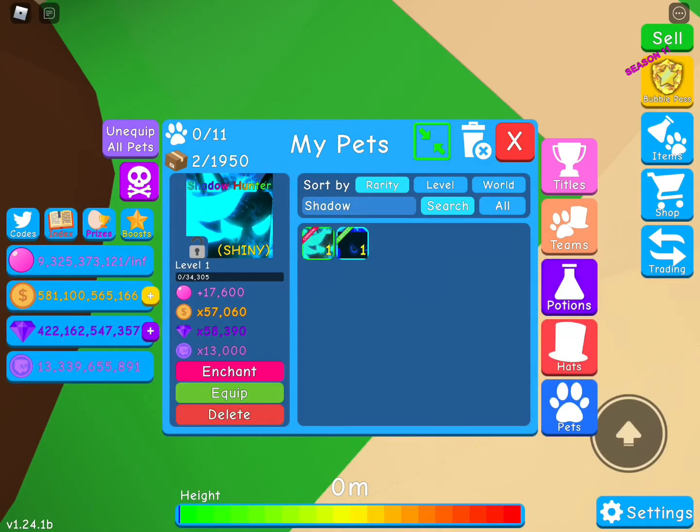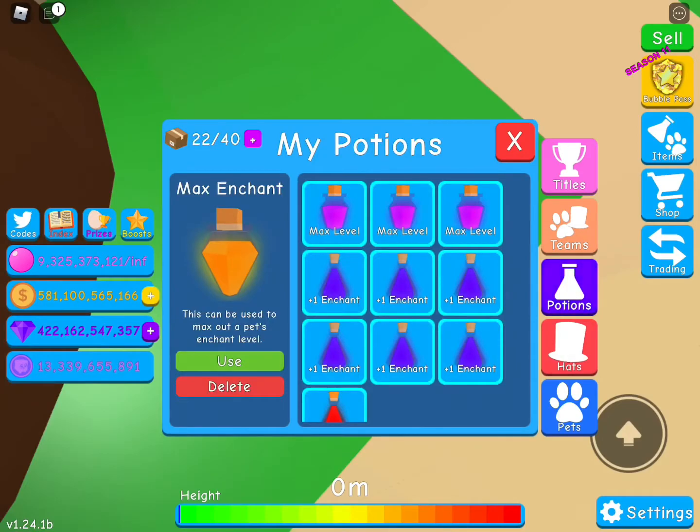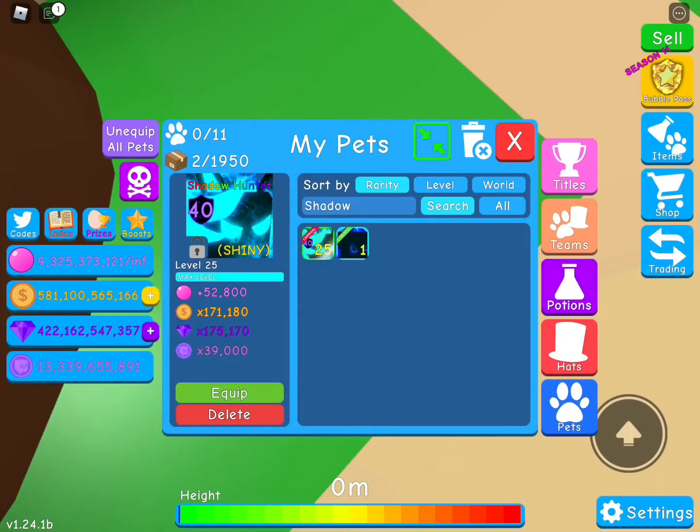So the Shadow Hunter base stats are seventeen thousand six hundred, and the token boost is thirteen thousand. Let's just max it. And now the stats are fifty two thousand eight hundred.